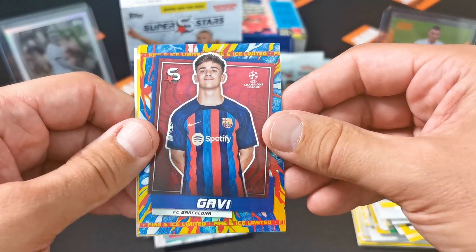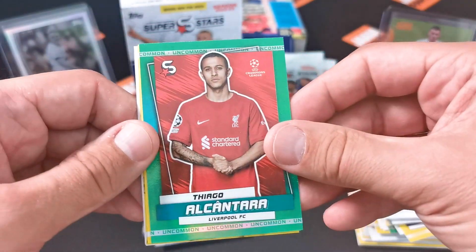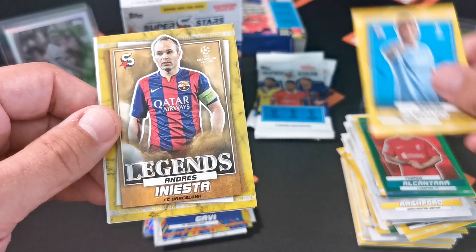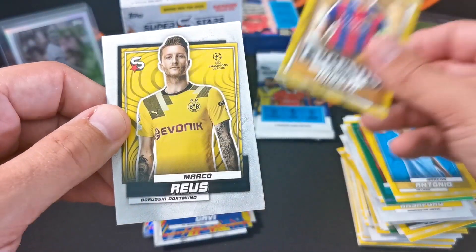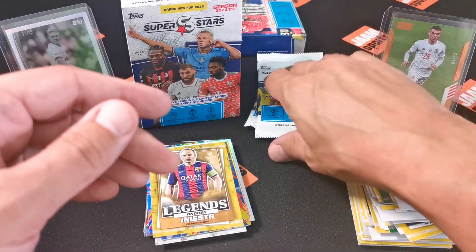Oh nice - Gavi fire and ice, that's a nice parallel! Thiago Alcantara again, uncommon this time. Marcos Antonio, Legends Andres Iniesta. A lot of legends from the Spanish league, from Real Madrid or FC Barcelona.